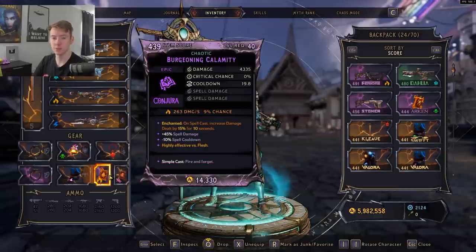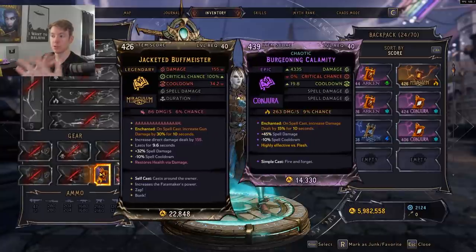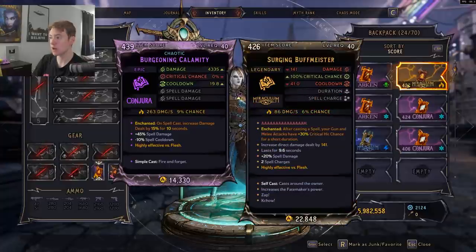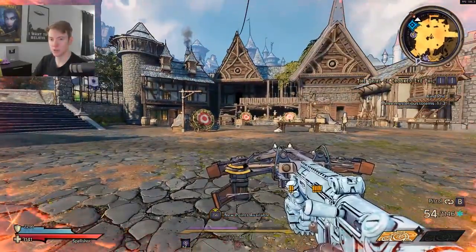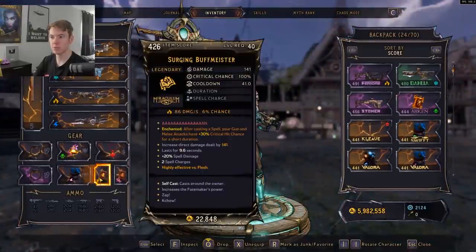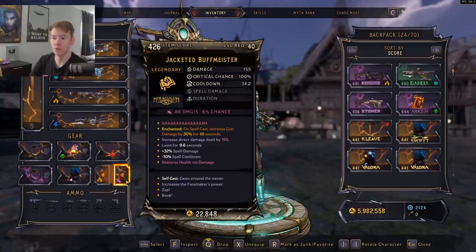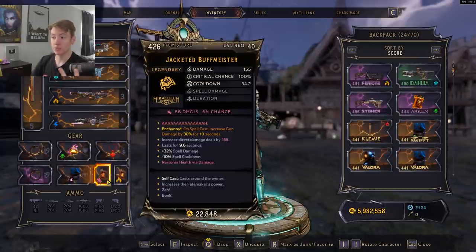To work around the bug, you can use two Buff Meisters simultaneously — they stack on top of each other. With two Buff Meisters you're not really pulling from each other's spell damage, but using them both simultaneously gives you both buffs. This is not taking advantage of any bugs and is exactly how it's intended to work. With this build your primary focus is converting spell damage and movement speed into gun damage.